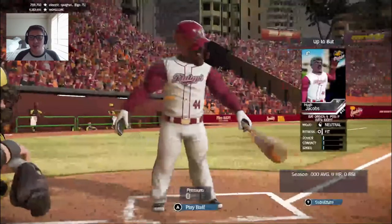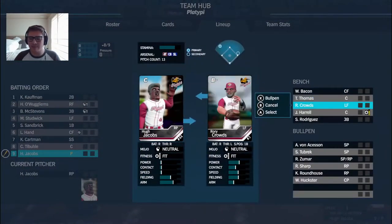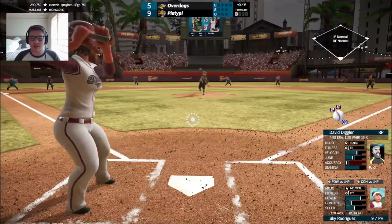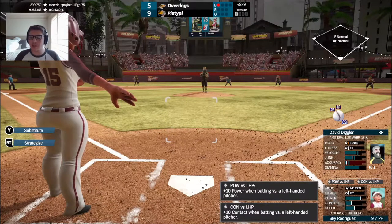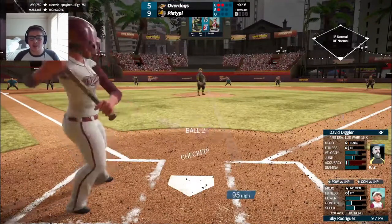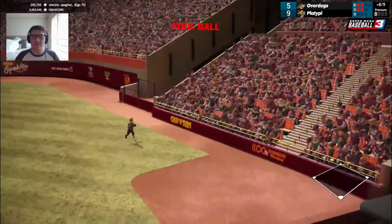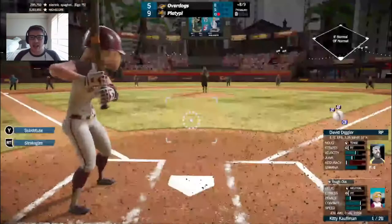David Diggler comes in to pitch — 4.98 ERA, 1.38 WHIP, 16 strikeouts. Features a four-seamer, two-seamer, and curve. Pinch hitting Sky Rodriguez has a .328 average with three homers and 14 RBIs. Works the count to 3-2, full count — she swings right through it, strike three. Now Kitty Kaufman comes in with one out. Works through the count — lined but caught by Song for out number two. Hera O'Wugliam steps in with two outs in the bottom of the eighth. The Platypie are hoping this is their last time up with a four-run lead.